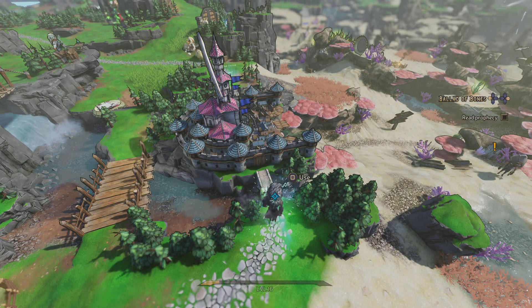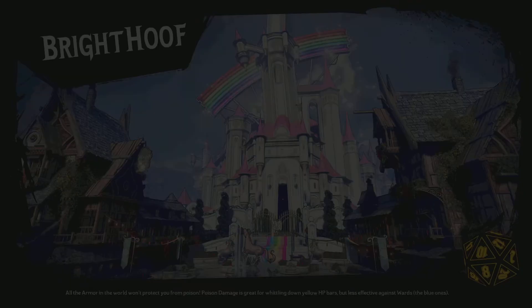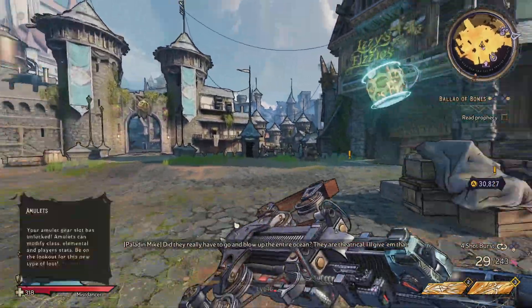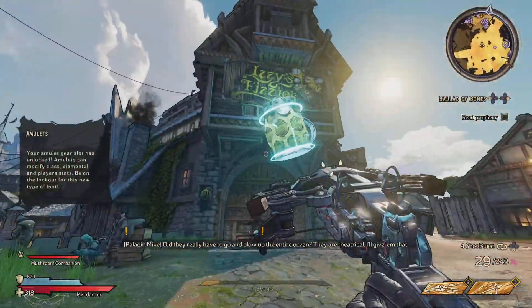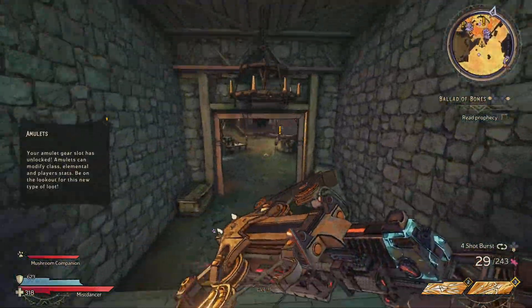First, you want to make sure you got the Bright Hoof area unlocked — you'll know because it's bright outside and stuff. There's gonna be a certain level you have to do to basically make it all nice and bright. What you want to do is go to Izzy Fizzy's, which is like the bar of the game.